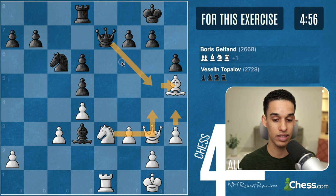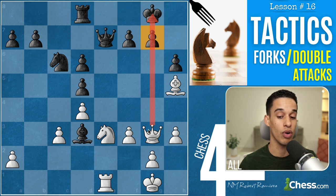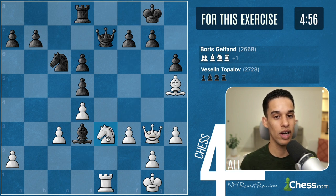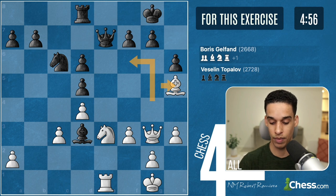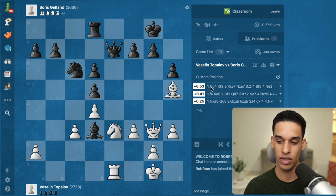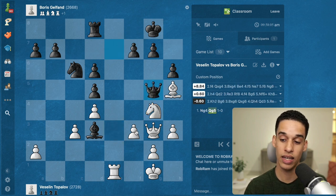After knight g4, queen g5 — I started to calculate h4. If they take the bishop, excellent: there's a fork because the queen is pinning that pawn. But after knight g4, queen g5, h4, the queen could go to d2 — that took me a while. I thought this wasn't going to be the move, but then I realized I had pawn f4 instead of pawn h4. That way the queen cannot come this way, cannot stay here, and taking the bishop gives me the same fork.